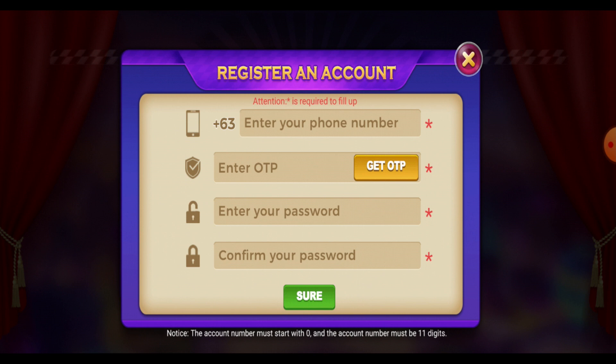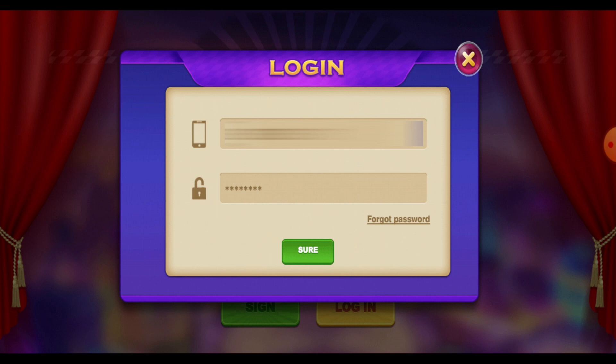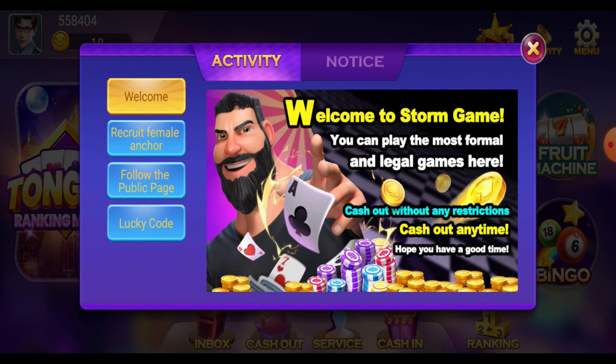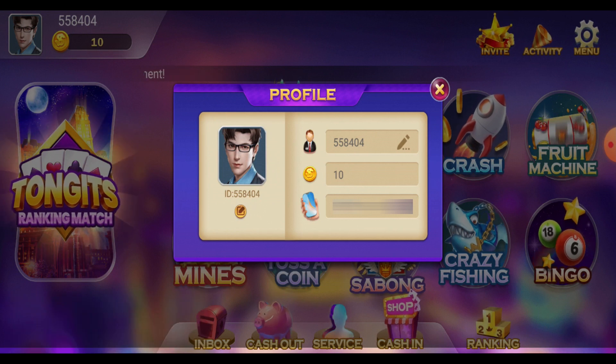Since I already have an account here, let's hit on login. So now we're here on the game — welcome to Storm Game. You can play the most formal and legal games here. You can cash out without any restrictions and you can cash out anytime. Upon logging in, you'll just need to go to your profile, where you can see your account ID and the 10 pesos that you got for signing up.